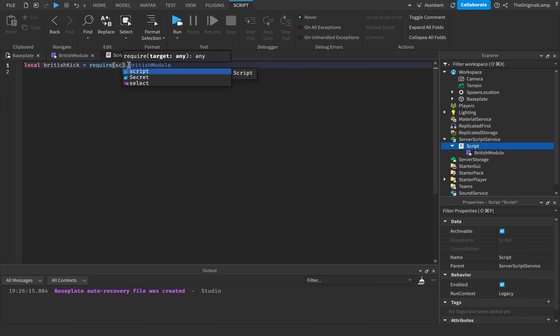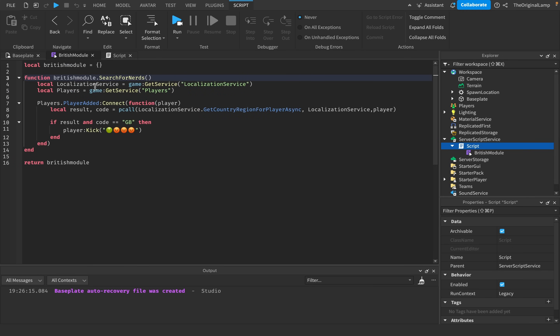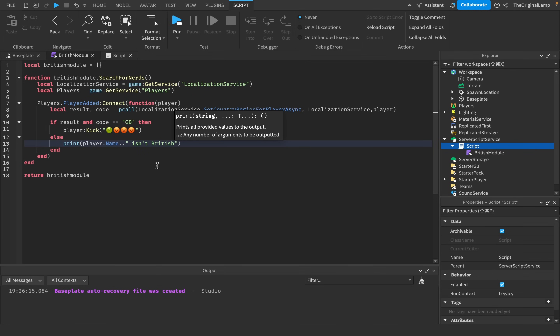Script dot British module, like so. Do I just run the function? Is that all I do? If result in code GB, then player kick... I'm just gonna add on to the module, just so we know that it works. Player dot name isn't British.